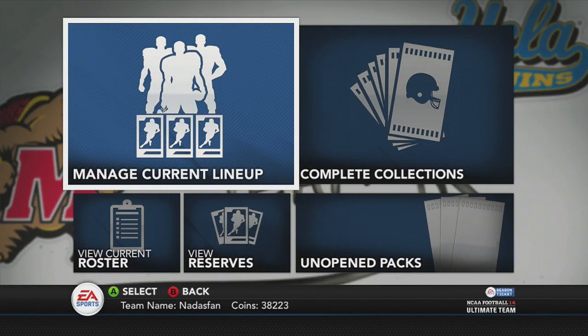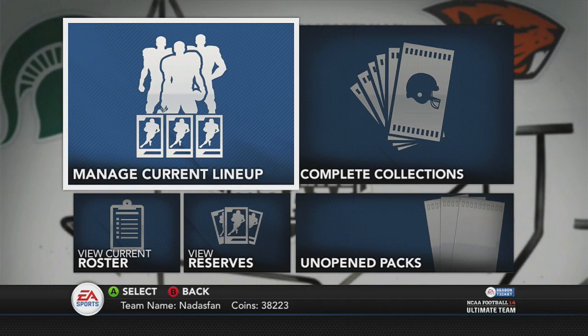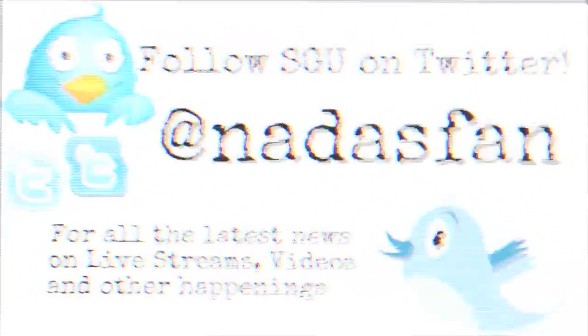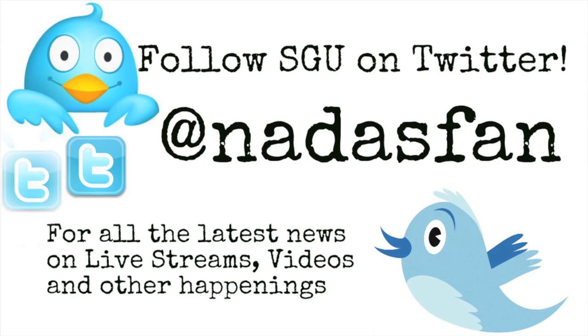And that's going to do it for this episode. We opened some packs, we made a mistake on a starter pack — whoops — but we got some nice pieces for our lineup and we finished the Michael Vick Heisman collection. Hope you had fun. We'll see you next time for more NCAA Football 14 Ultimate Team on the Xbox 360. Thanks for joining me, guys.